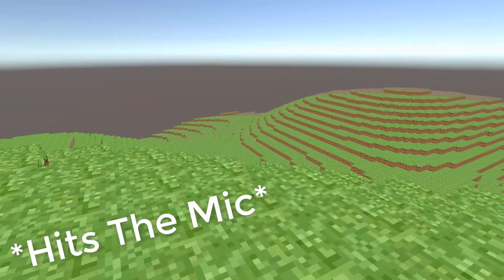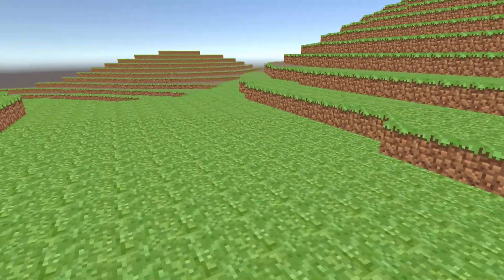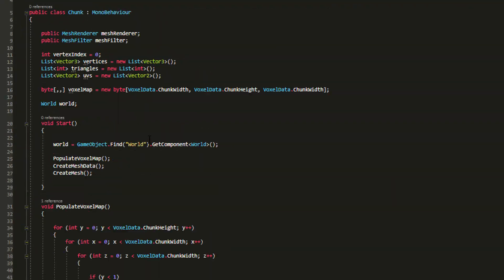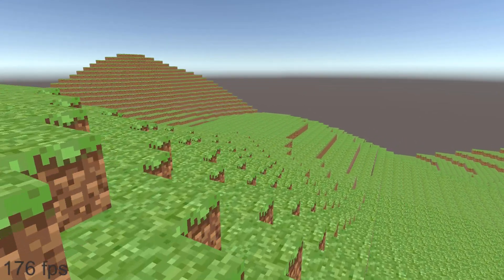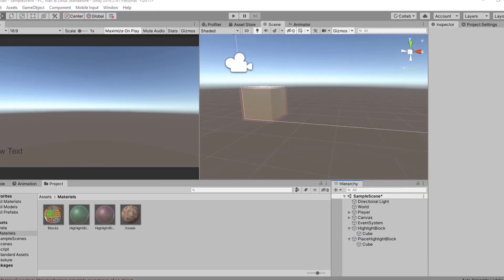The map keeps generating as the player moves toward a direction. I did some cleanups for the existing scripts and we have the game running smoothly at 200 FPS. The next thing I wanted to work on was the block destroy and add system.